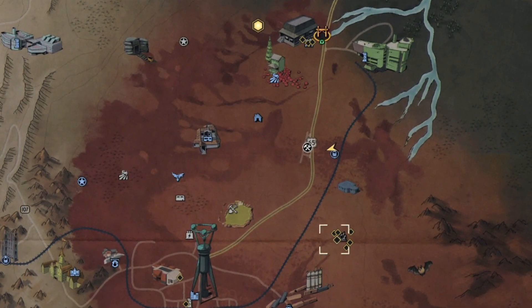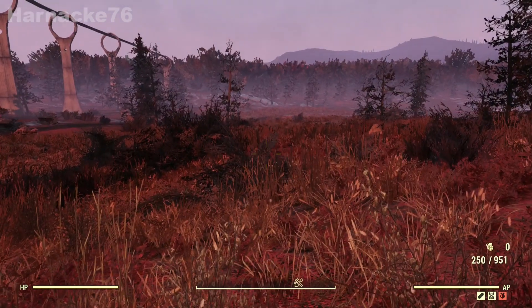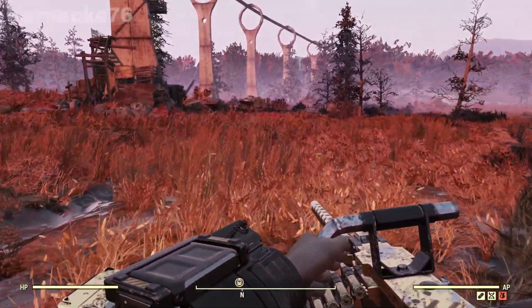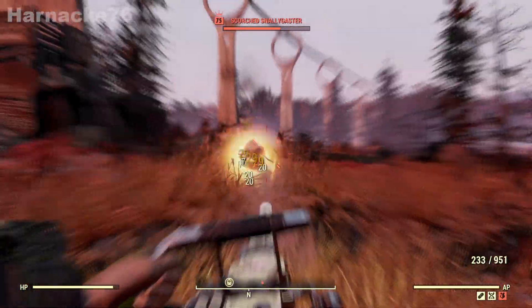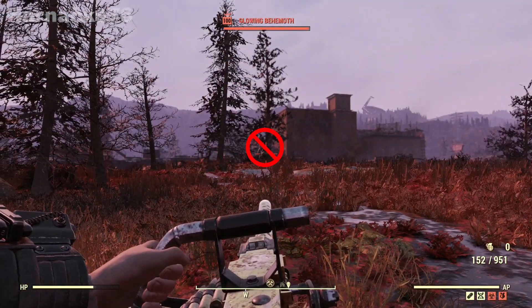Our first location is Pylon V13 over in the Cranberry Bog, right next to the Abandoned Bog Town. Being in the Cranberry Bog, this is a very dangerous location with lots of high-level enemies, so be prepared for a fight when you get there. I came across a few Snalligasters, but there was also a glowing behemoth and some super mutants in the distance — luckily they didn't come too close.